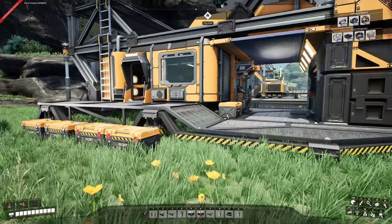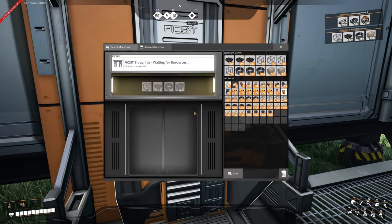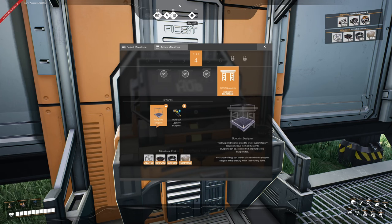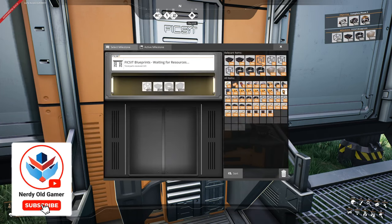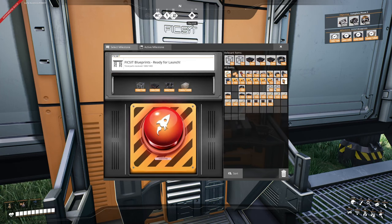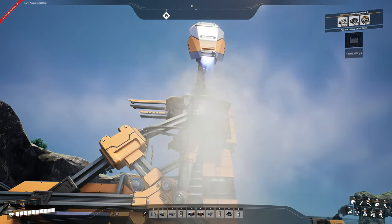Okay, we are back at our starter base and our hub, because Update 7 is out on Experimental, and we, of course, want to unlock the new stuff. So we have the Blueprint Designer and the Build Gun Upgrade Blueprints. That is obviously something that we're going to unlock, because that is just too cool. So let's get this all in there. Hit the button, and off he goes.